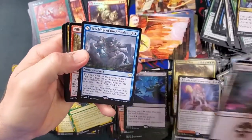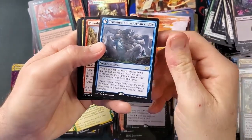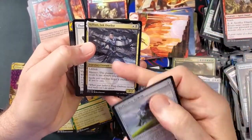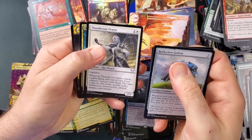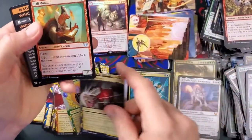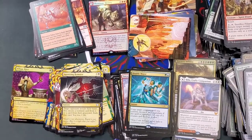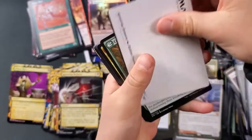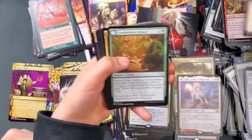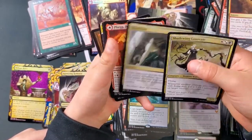That would be Thrill of Possibility. Teaching of the Archaics — nice, sorcery, rare lesson. Reflective Golem, Gillian — Gillian's nice. Thunderous Orator. Double Major — not bad, very good card. Agonizing Remorse, you're gonna get lots of play. Double Major, Agonizing Remorse, Winchester Draft — we got it again. Thrilling Discovery. Tomb Shredder. Got the Laureate — pretty nice. Humiliate.